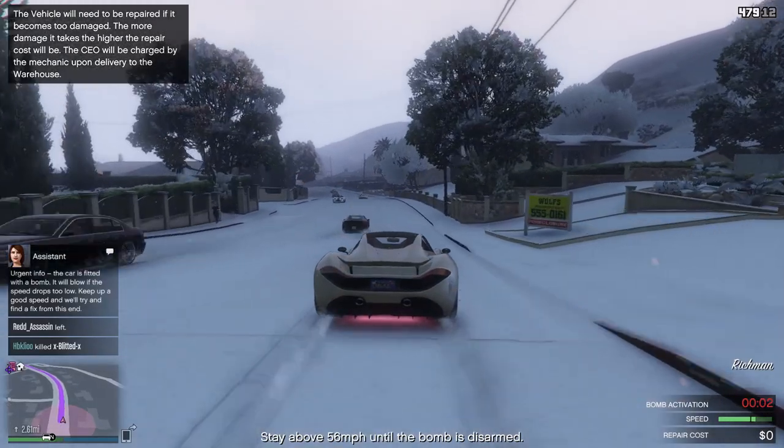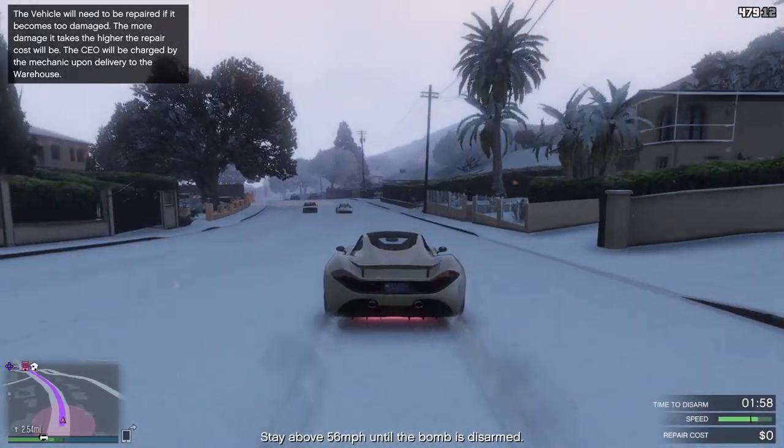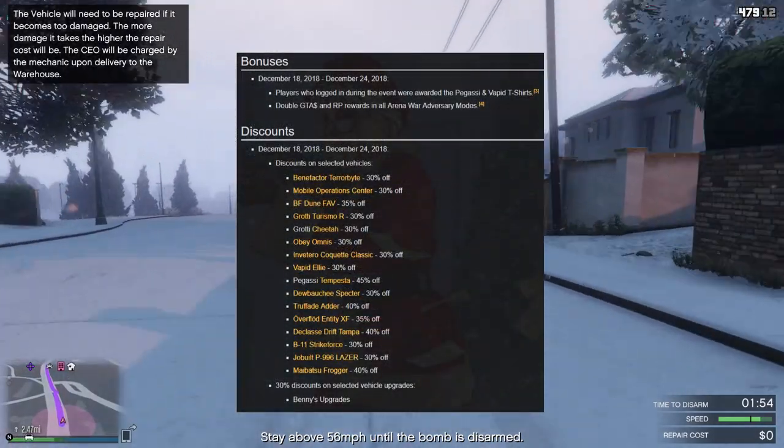Now with this, it does come with snow as well as a bunch of other bonuses, clothing items, camos that you could get for your vehicles, your weapons, as well as your clothing, accessories and more.